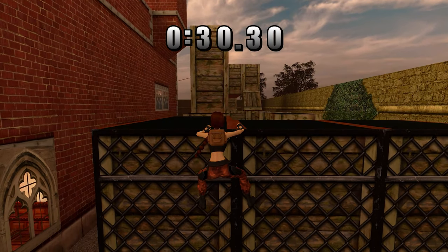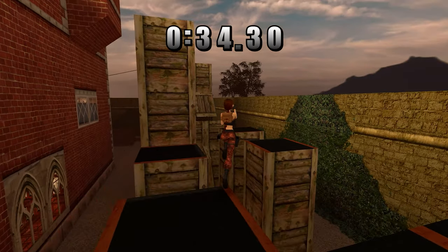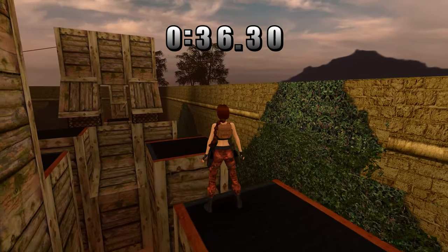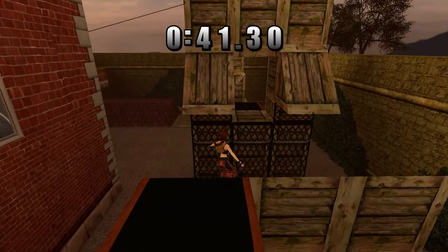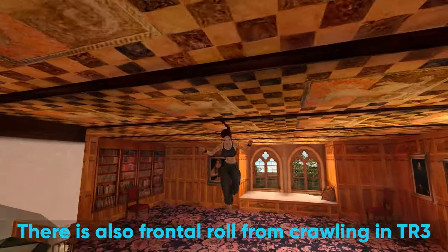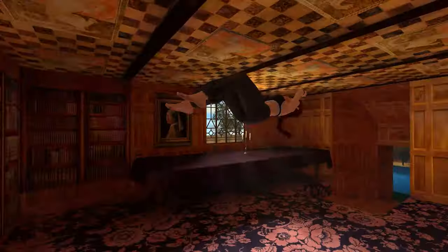What about the controls? They are pretty much intact, so if you know how to deal with the tank controls, playing these remasters will feel like a nice nostalgic trip down memory lane. The only tweak I've noticed in Tomb Raider 1 is the ability to do a roll while jumping — that move was initially available from Tomb Raider 2 onwards, if I remember correctly.